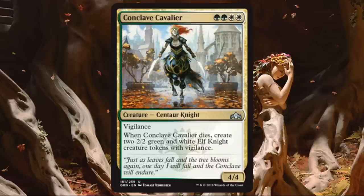Conclave Cavalier. I love it — this is really good. A little tighter on color requirements: 2 green and 2 white, so not really splashable. But it's a 4-4 with Vigilance, great for the Convoke/Vigilance synergy. When this dies, you get two 2-2 green and white Elf Knight creature tokens with Vigilance. Your opponent has to deal with the 4-4, and then they still have two 2-2 tokens. It goes wide and keeps the Vigilance theme going. Really high pick uncommon — maybe first-pickable in many packs. The only reason to hesitate first-picking in pack 1 is the strict color requirement.